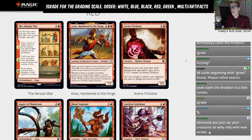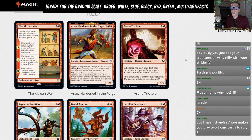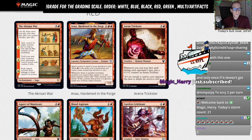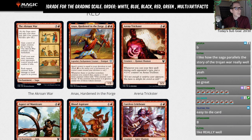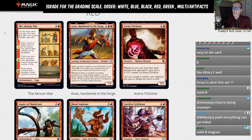Our first card is the Akroan War — three mana and a red. It's a saga where chapter one lets you gain control of target creature for as long as Akroan War remains on the battlefield. Chapter two forces your opponent's creatures to attack each combat if able until your next turn. Chapter three deals damage to each tapped creature equal to its power. It's a really cool card. I like it quite a bit.